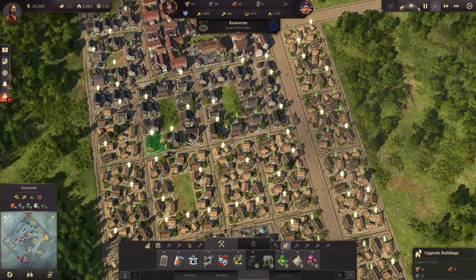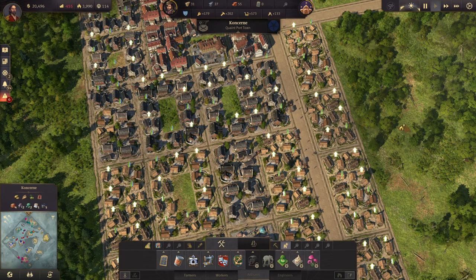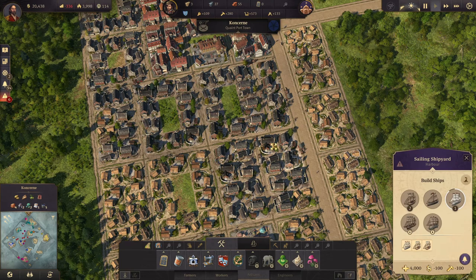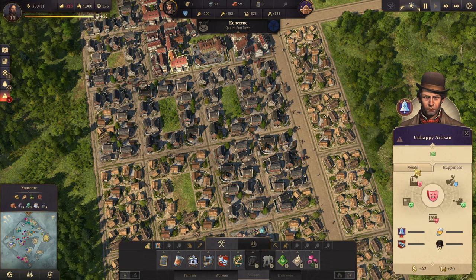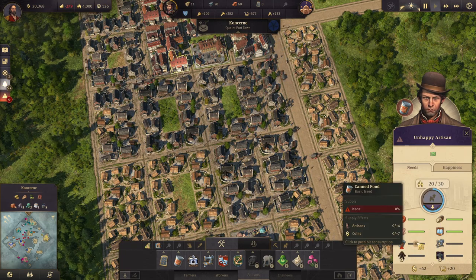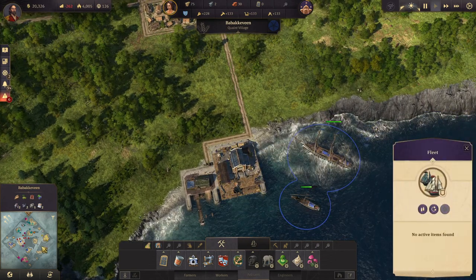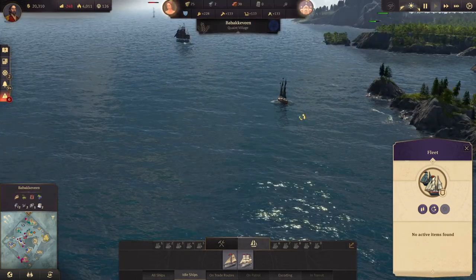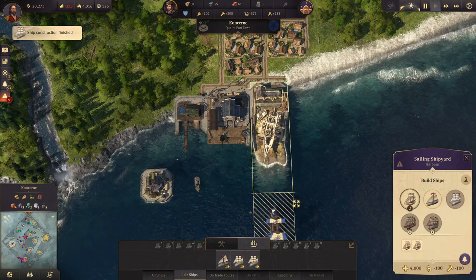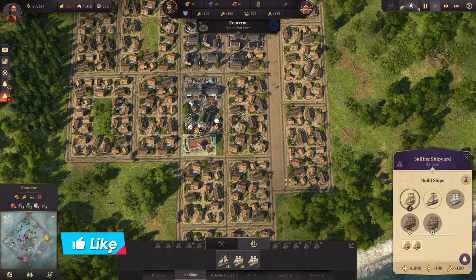Let's upgrade some residences here — that'll help a bit at least. Our artisans want canned food, which we'll also have problems getting them because of the pirates. There's another frigate — we're missing a bit of timber and then we can build another one.